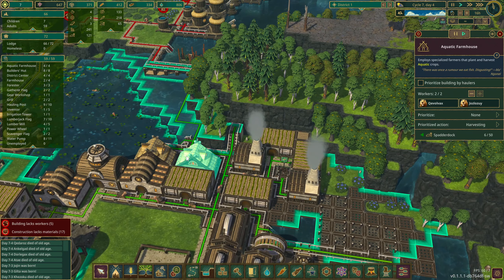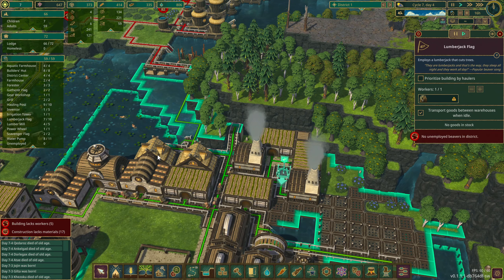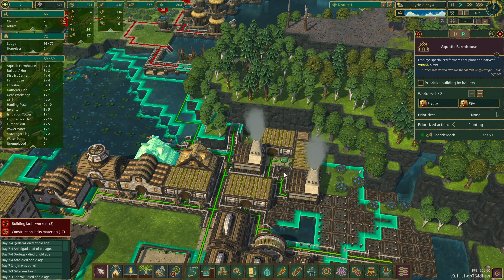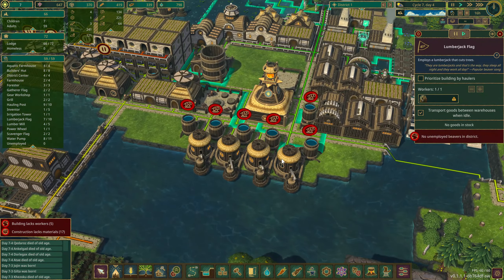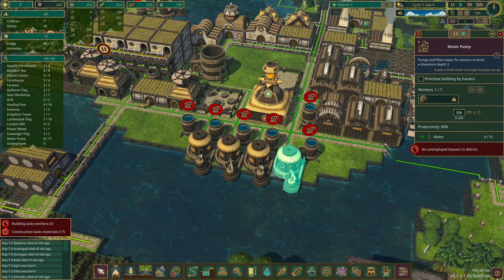I think we gotta get this done. I'm not gonna wait longer — we've been waiting too long to see what that thing looks like. But we're gonna lack a worker. Let me take out of the farms again. Will this put somebody in here? How about we take out of those farms? Does that mean we got somebody in here?